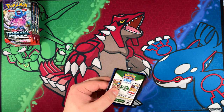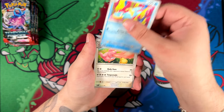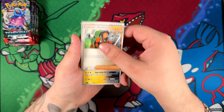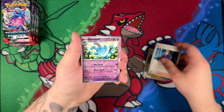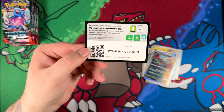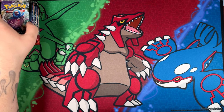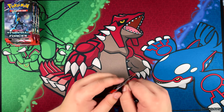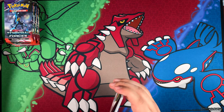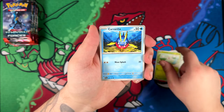I could have sworn I read somewhere that you only get one ACE Spec card per booster box, but that might've been only applicable to Japanese booster boxes. Still a cool pull. Roaring Moon. Hope we do get some more illustration rares here — some more illustration rares than just the Ghastly, although the Ghastly in itself is super, super cool already. It fits with the Morty's Conviction and the Gengar EX we've pulled, so I'm not too upset about that one.